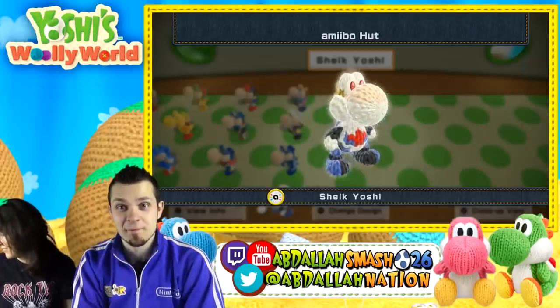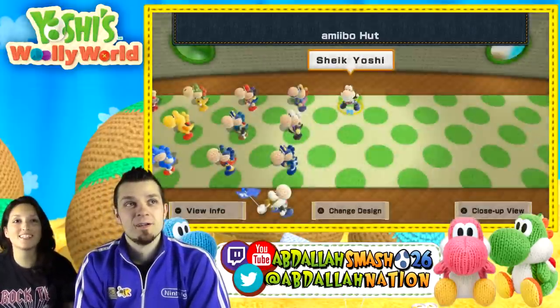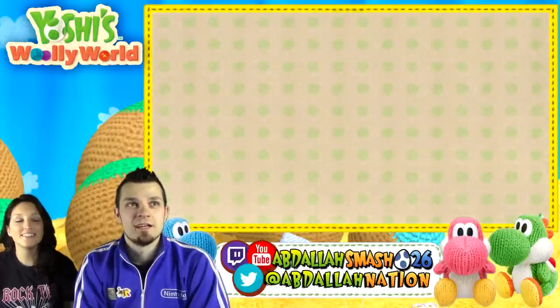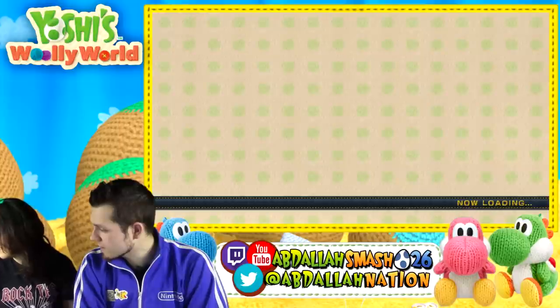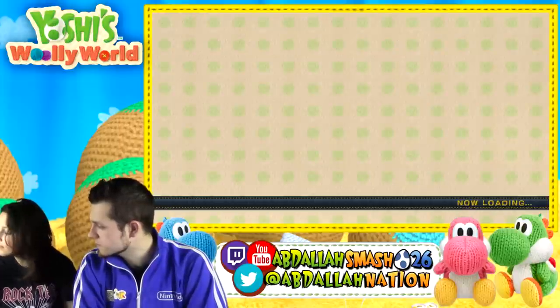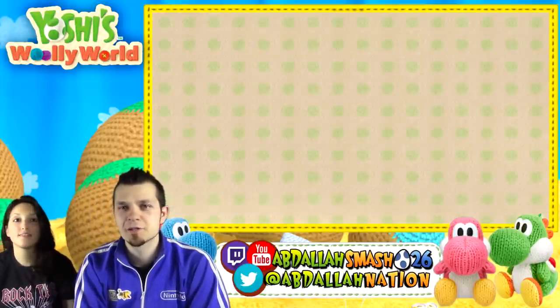So that's what amiibos feel like out of the box — interesting. Out of the box before the cats get to them. And Sheik actually has like a ninja blade attached to her back, which is pretty sweet. It's like a sword holder — a sheath. A sheath for Sheik.